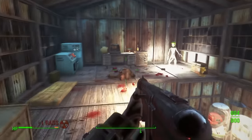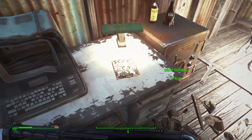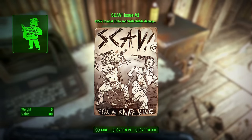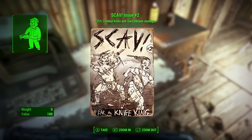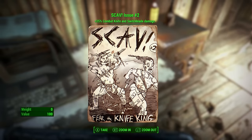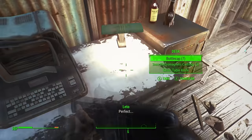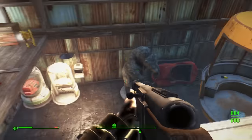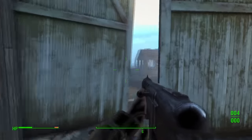Turn right — there will be a raider or two, make sure you take them out as they are pretty lethal in this DLC. Next to this raider alien you will see scav issue number two. Pick that up and you will get a 25% combat knife and switchblade damage increase, which is pretty cool — especially as I am a melee build. Let's move on to scav mag number three.